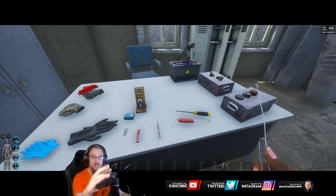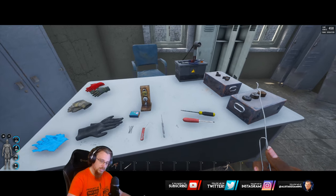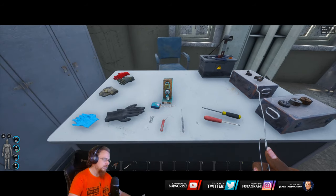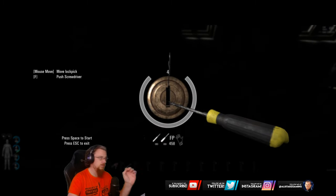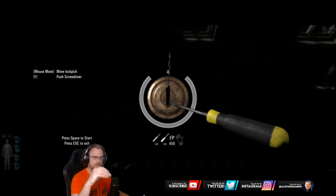I currently use a Logitech G502 Hero mouse. The way I have it set up is that I lower my DPI down to 500 - currently at 450, but 500 is how I like it. I'm going to go with the advanced lock pick and have a few tries while the camera is still on me while I'm talking. I lower my DPI down from 1050.